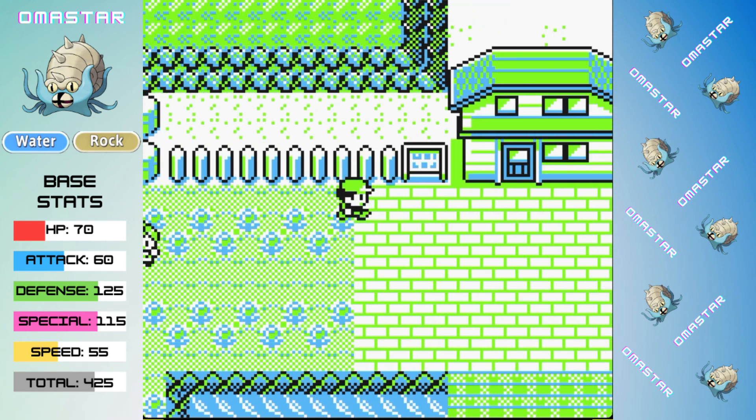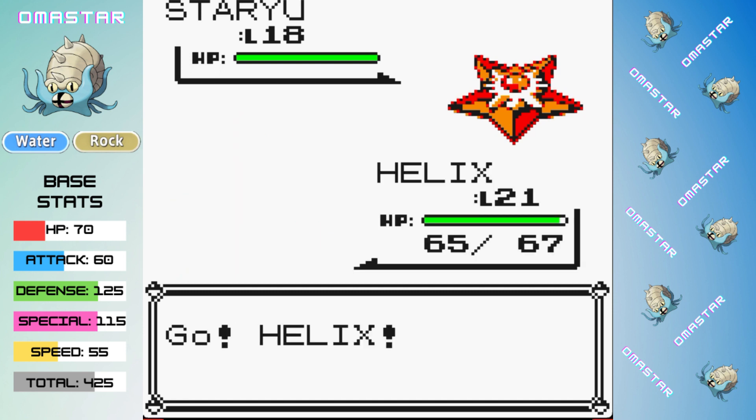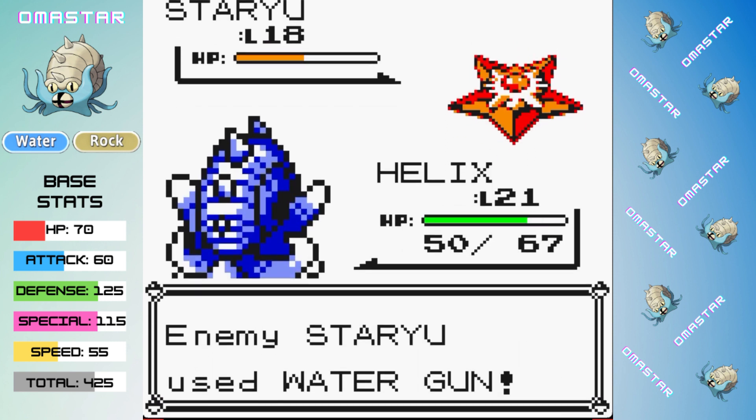I'm really worried about how this is going to go with the Omanyte fight, because the extra stats on Omastar were very helpful here. The Omanyte problem is a future Druzy problem though, as we can now move on to our battle with Misty.